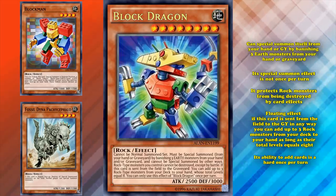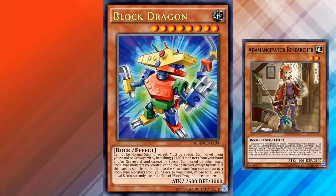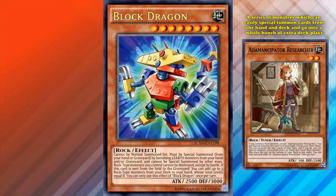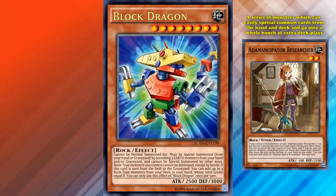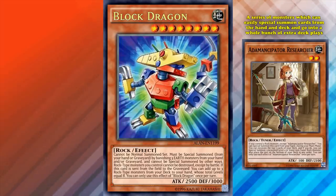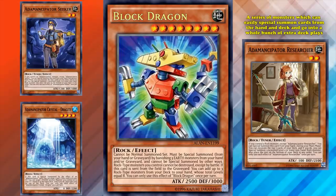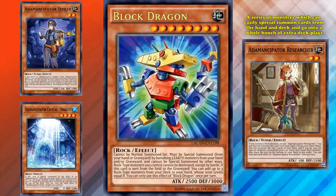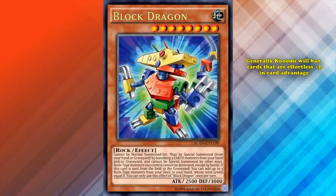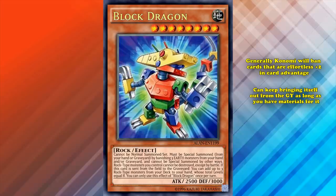This card was actually in the game for a long time without any problems because of how terrible the rock type was — until Adamancipators were added to the game. These are a series of monsters that are all level 2 and 4, which easily like to special summon cards from the hand and deck in order to go into a whole bunch of extra deck plays. Seeing as most of the main deck monsters fit perfectly into the levels for Block Dragon, you could always add 3 monsters to your hand with Block Dragon's floating effect while also fulfilling the conditions for Block Dragon to bring himself out, because all the Adamancipators were Earth Attribute.